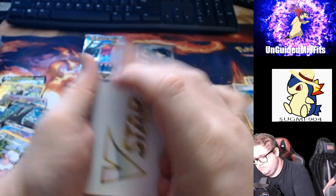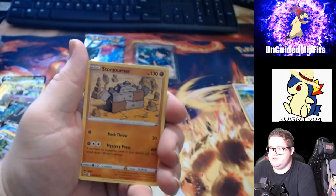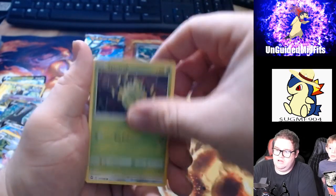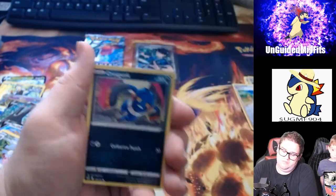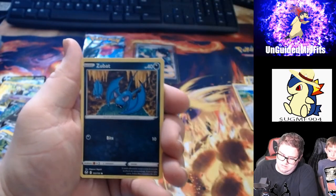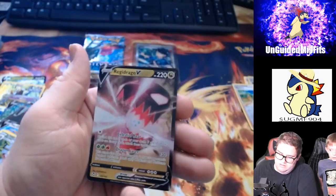It'll be alright. We got a V-Star, a Raquinid, Stonjourner, Barboach, Spinarak. Please be a Grookey in here. We got Beldum, Croagunk, Solosis, Zubat. We got a Reverse Holo Aerodactyl and a Regidrago V.